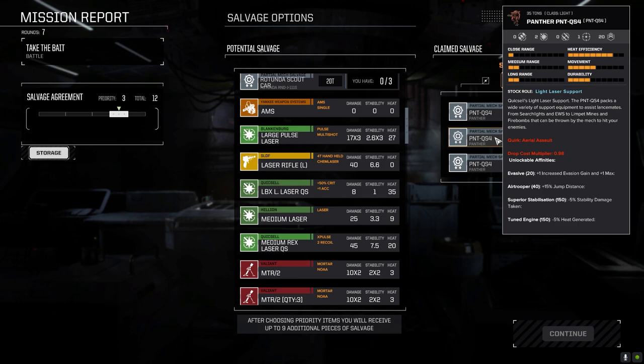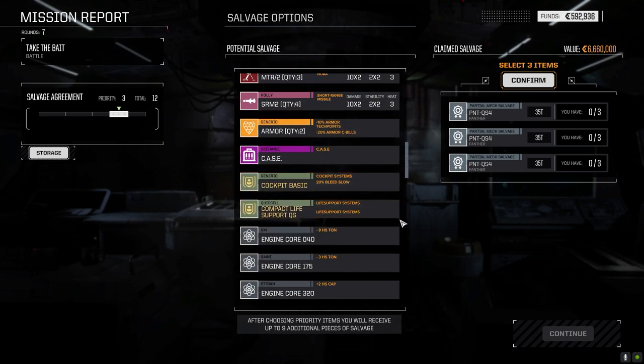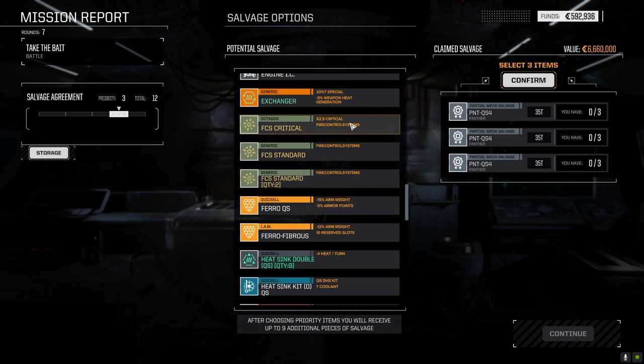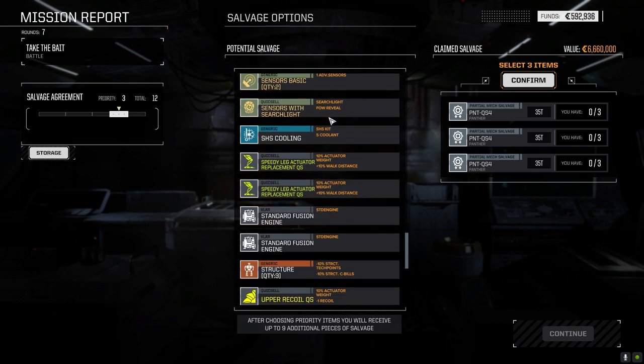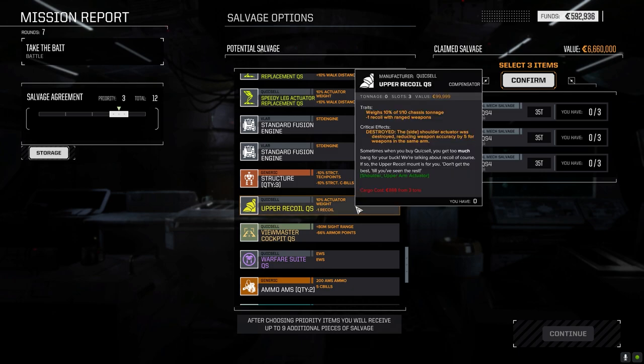Limpet mines — that could have been bad. Firebombs — the fact that we overheated it before he got close was good. Rex Laser QS — I think that was probably in him as well. Exchanger fire control system critical — that's not bad. Double heatsink kit. Sensors with searchlight — that's actually a Quick Sell item too and it's not bad. Two sensor detection with 150 meters, fog of war stays revealed because of the spotlight, bonus of one sensor detection, additional target information. No real downside. The upper recoil — these are actually pretty good too. Quick Sell items — a little heavier, use up more space, but actually pretty good.